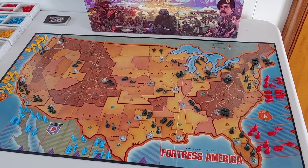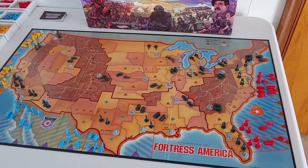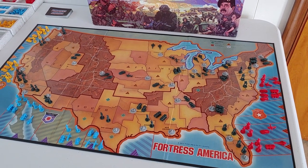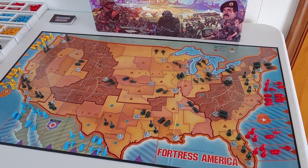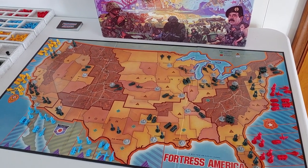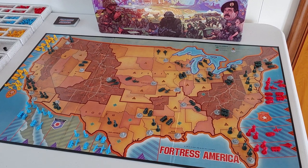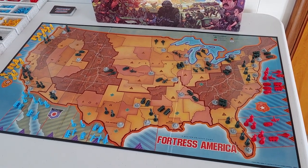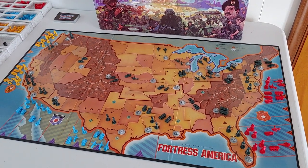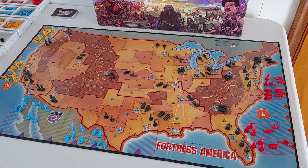Right at the same time they also released two others in the series. Broadsides and Boarding Parties was one, where you basically took on the role of a pirate ship and crew against a warship — a one-on-one game. The game came with two large ships. You maneuvered to get your cannons targeted on your opponent's ship, and once you got close enough and rammed each other, that's when the boarding parties part kicked in — hand-to-hand combat and whatnot.